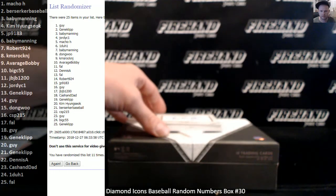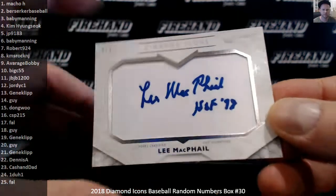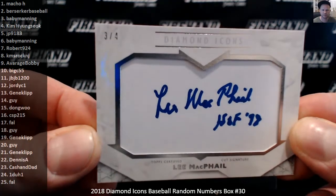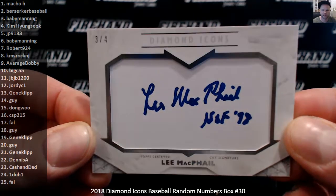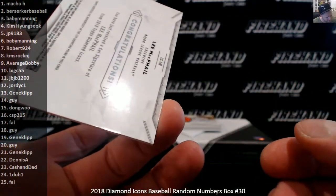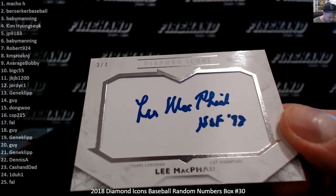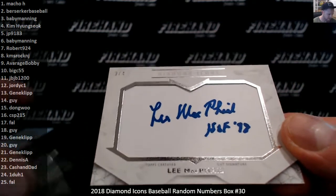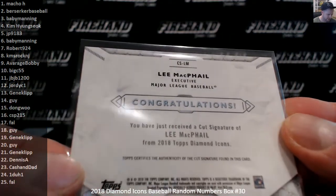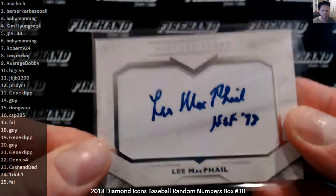Got a cut signature. Now we've got Lee McPhail, number three out of four, going to Baby Manning. Hall of Fame — looks like 98 or 78. Lee McPhail was a Major League Baseball executive.